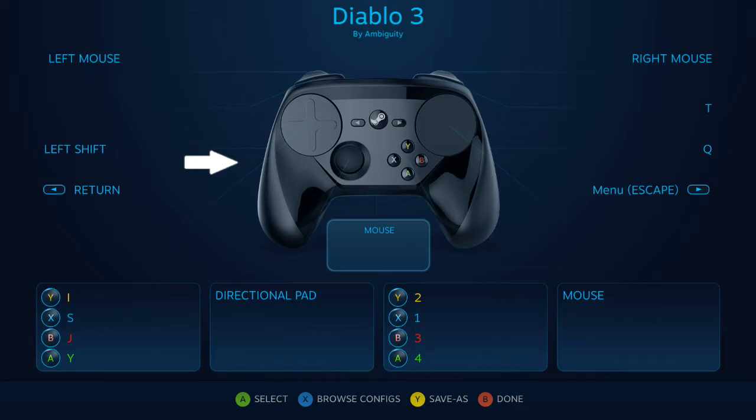Left shift is bound to the left grip, allowing you to easily modify both your mouse clicks and class skills without moving your hand. Your potion button Q is easy to reach on the right grip, and T for town portal is fairly accessible on the right bumper.